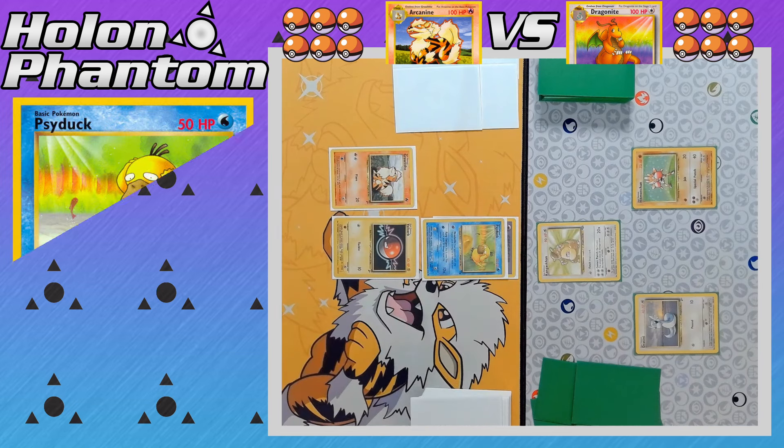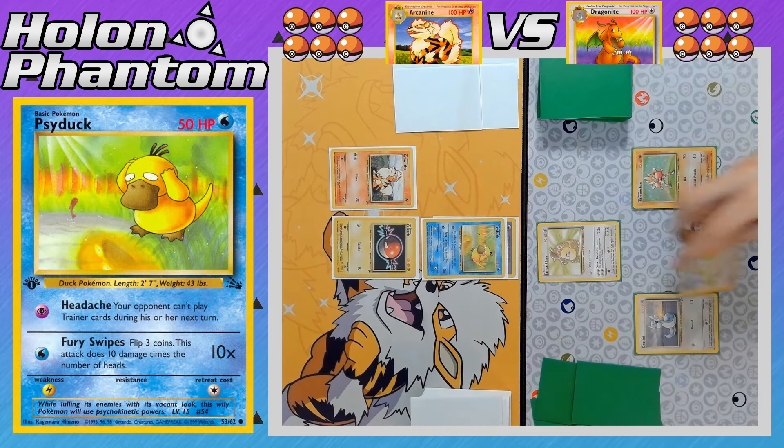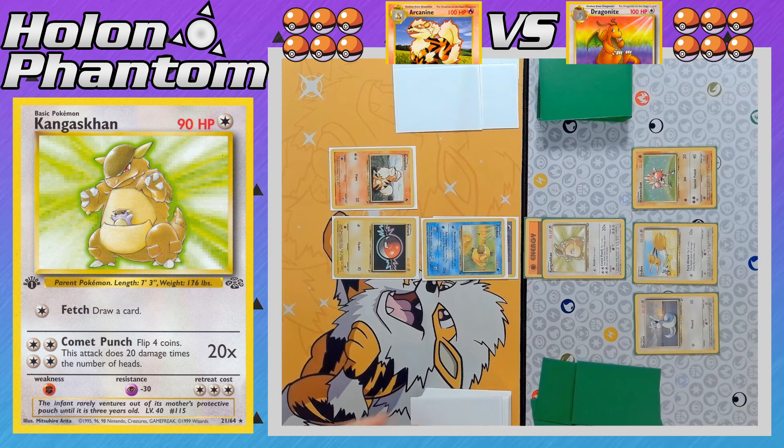The Arcanine side is going first, placing a Growlithe onto the bench and attaching a Psychic Energy to Psyduck to attack with Headache. On the Dragonite side, they cannot use any Trainer cards during their turn. On Dragonite's first turn, they place a Doduo down onto the bench and attach a Fighting Energy to Kangaskhan to attack with Fetch to draw one more card out of the deck.